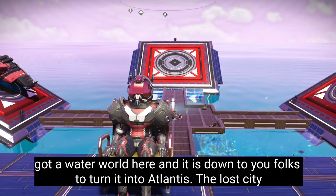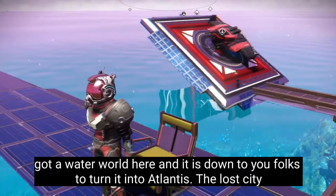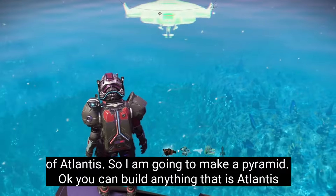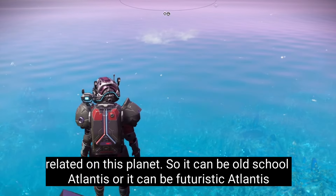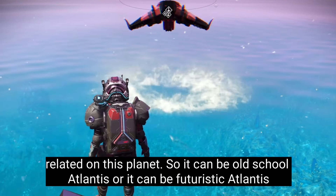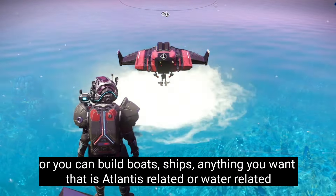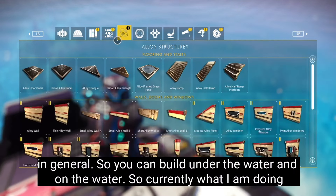We've got a water world here and it's down to you folks to turn it into Atlantis — the lost city of Atlantis. So I'm going to make a pyramid. You can build anything that's Atlantis related on this planet, so it can be old school Atlantis or it can be futuristic Atlantis, or you can build boats, ships, anything you want that's Atlantis related, or water related in general. You can build under the water and on the water.